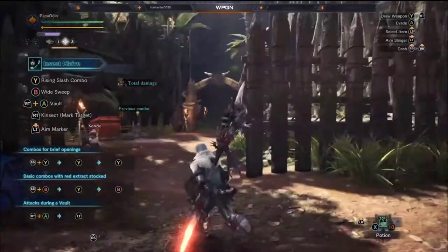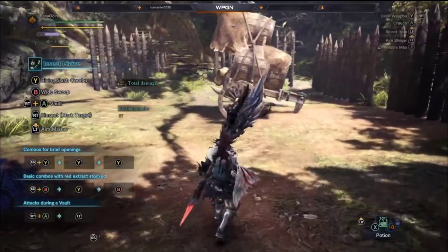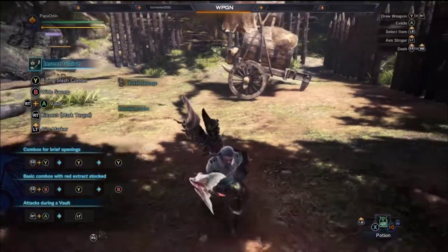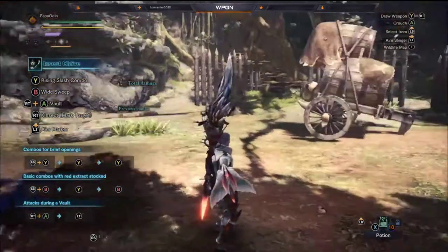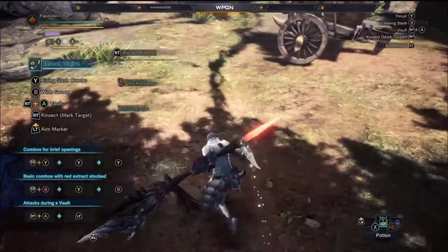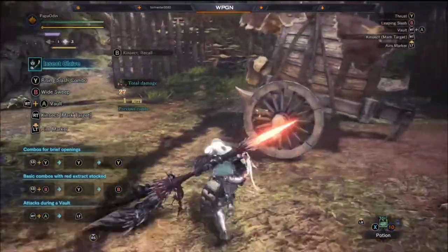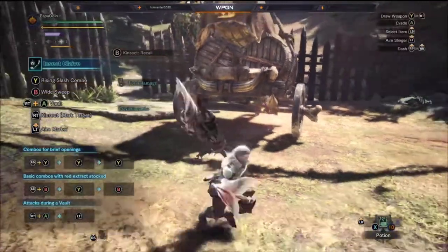The Insect Glaive can be a ground weapon, it can also be an aerial weapon, and it can also provide you with buffs. You're thinking, oh gosh, how do I accomplish all that? It's actually not too difficult. The way the Insect Glaive works is you use it to hit your enemy, you use it to send your Kinsect — my fluffy little angry moth — out to attack. You notice that there are these little fireflies here, and if you walk up and hit it, it explodes.